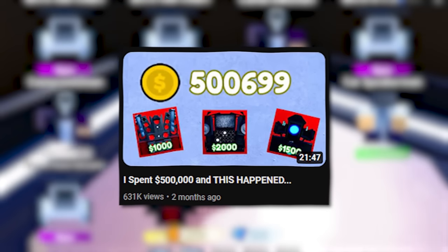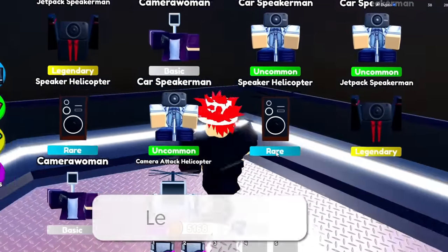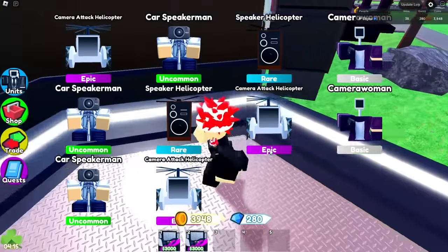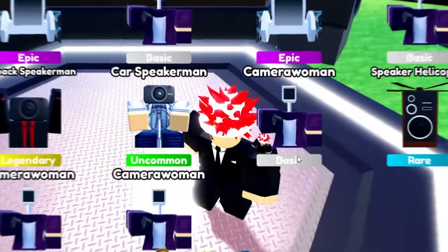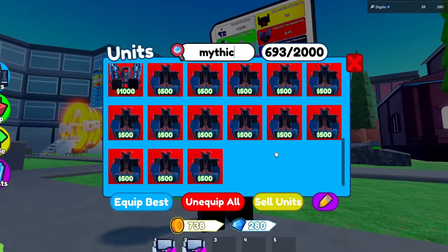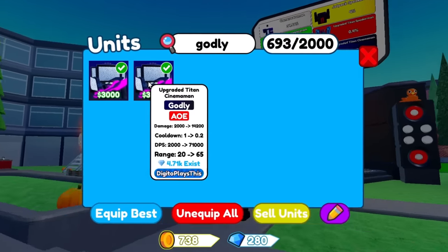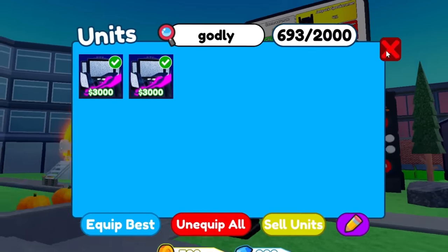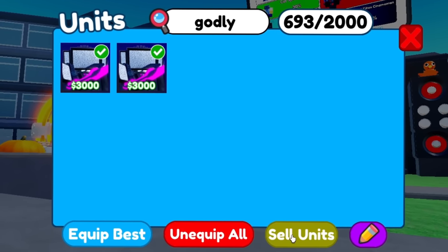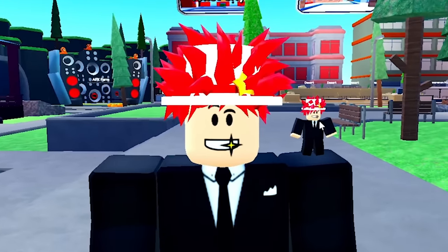I did make a video one time where I spent 500,000 coins — let me know in the comments if I should do that again and try to get another godly unit, because that could be really cool. But so far there has been nothing too good. We couldn't get another one, but guys it's fine because we did get a ton of mythics and we got two godly units. So let me know in the comments: what should I do with these? Should I give them away, keep them, sell them, trade them? Let's see what you guys think — I'll see you guys in the next video.